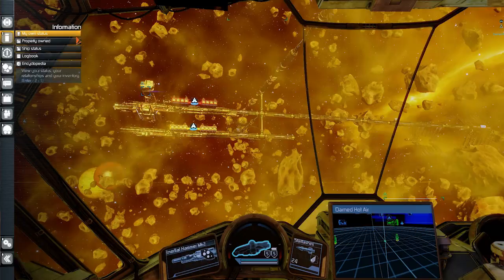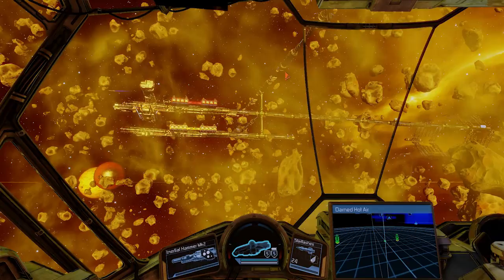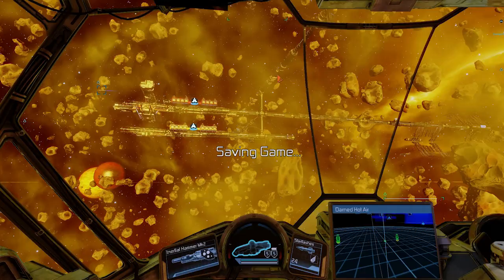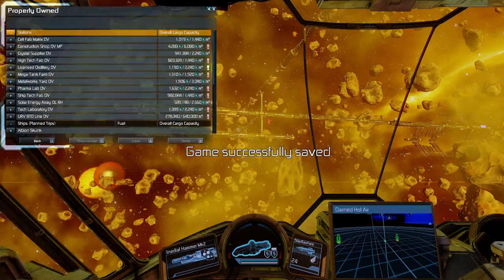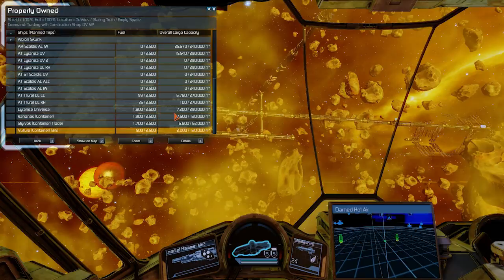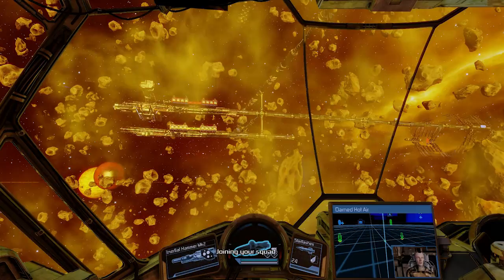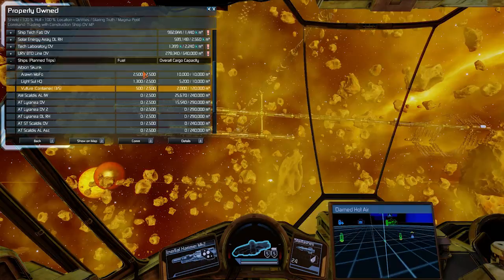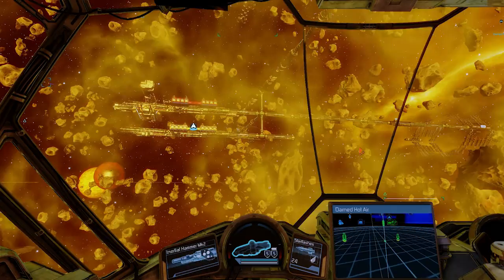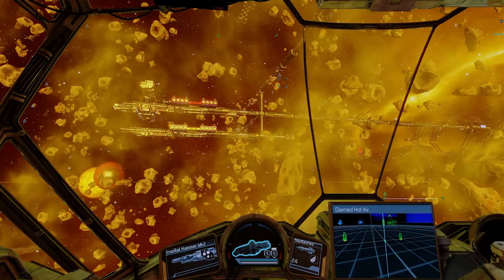If you go into your own status, you can see what your credits are and credits due from traders. Now, this Vulture is not in my squad because I sent it to do a trade outside of DeVries, and I want it back after it finishes. I'm just going to add it to the squad — so after it finishes its trade it will join back my squad and come back to where I am. And now I can exit the game mode and just do other things with my second screen, leaving the game to do its own thing.